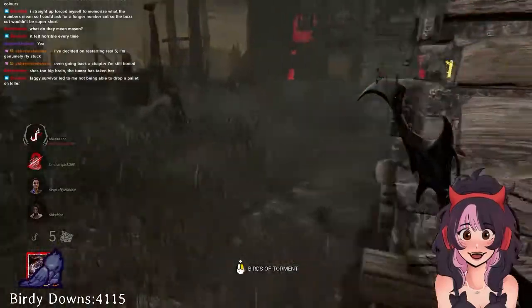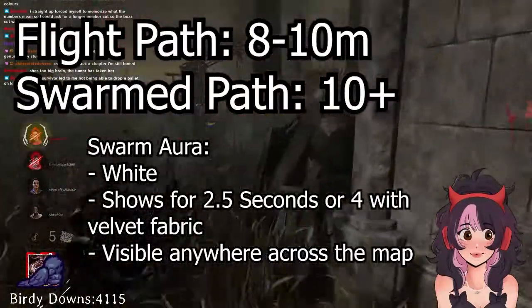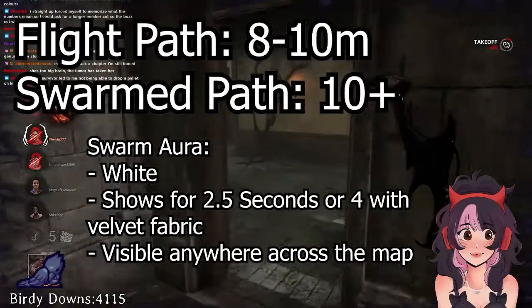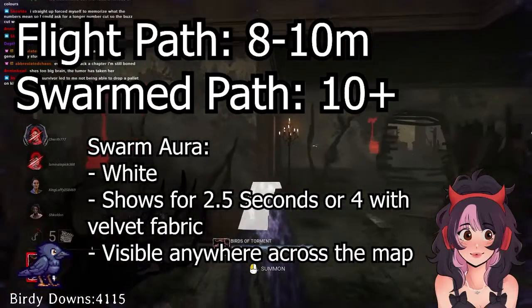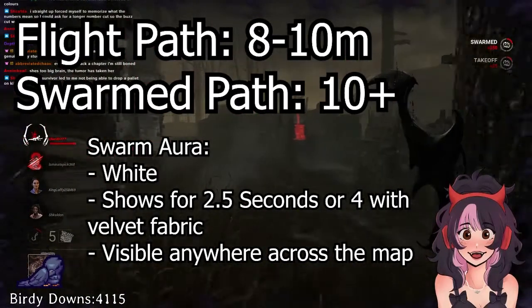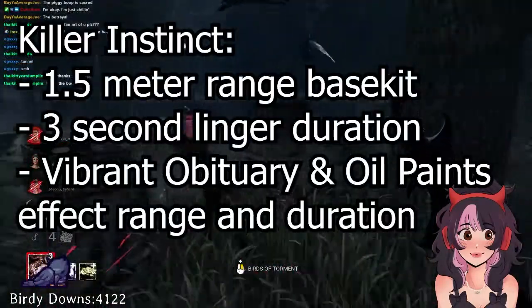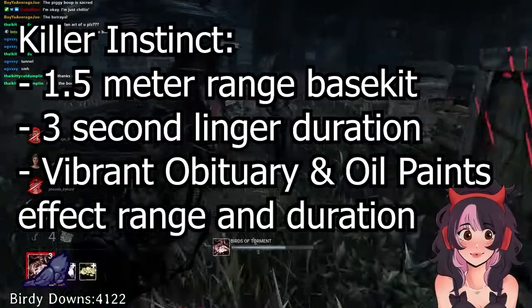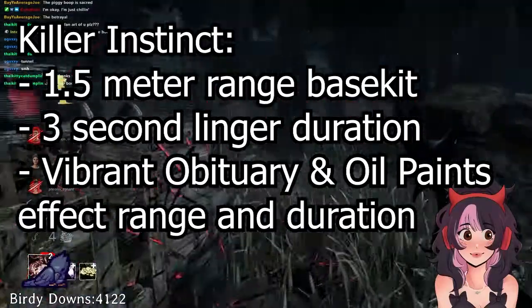Dire crows stay idle for a limited amount of time, and can inflict damage in the flight path about eight meters. Anything longer than that, or if there's an obstacle in the way, they turn into a swarm. The aura of the swarm is white and will continue to show until the survivor begins repelling. After that, they show for two and a half seconds baseline, or four seconds with Velvet Fabric, which I'll go over more in the add-ons portion. When going throughout the environment, the crows will reveal survivors with killer instinct. This can be inconsistent, but there are add-ons to widen the range if you have trouble finding survivors initially or want a wider berth throughout the game.